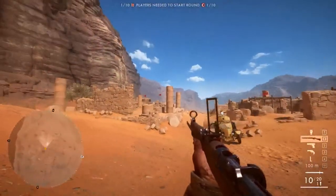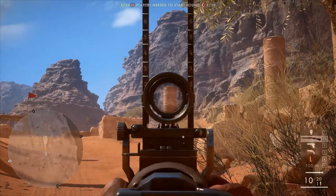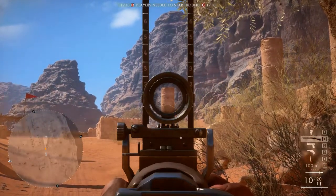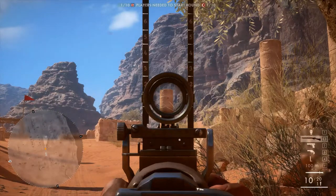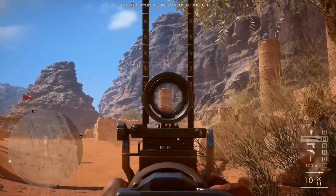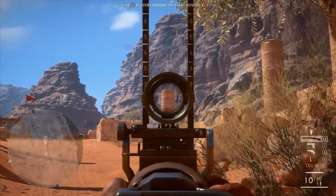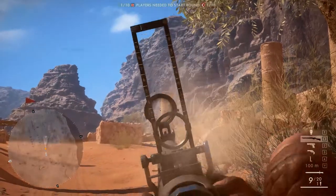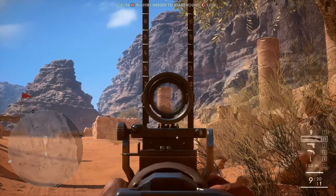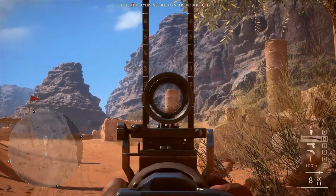A scout can take aim and then press the run key to hold his breath — you can hear an intake of breath. The crosshairs become rock steady. Now if he keeps holding his breath until he runs out, the sway is about double the speed afterwards before returning to normal. So the technique is: quickly hold your breath, take a shot, let your breath go, and the sway resumes without the doubling penalty. You have to be quick about it.